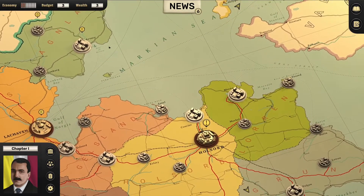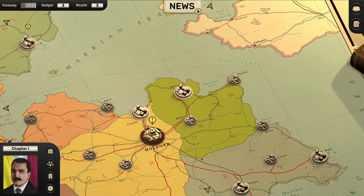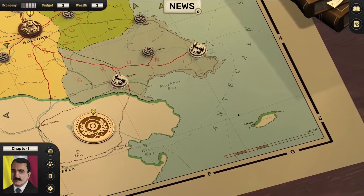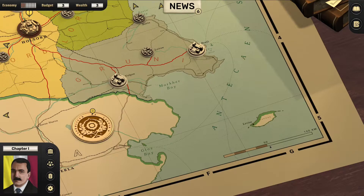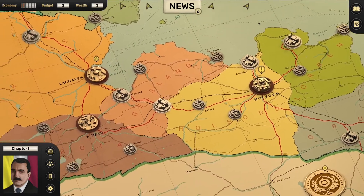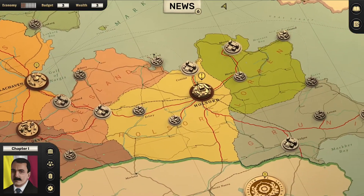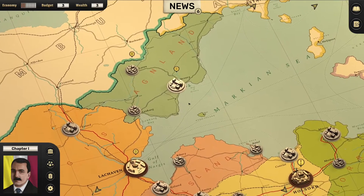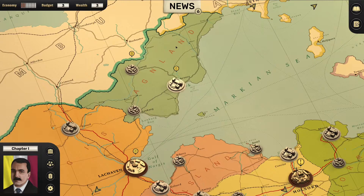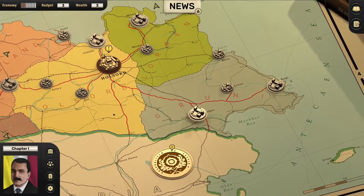Especially this area here — we need to lock off all of this. I'm not really sure what the scale is. What have we got? 100 kilometres per cube. So this is a pretty decent sized country actually — about 500 kilometres wide and maybe 400 to 500 tall. A decent sized country.